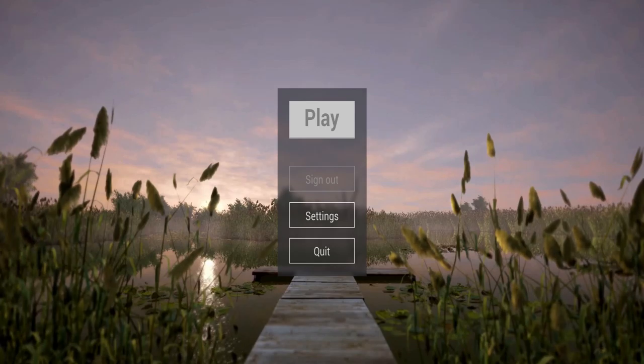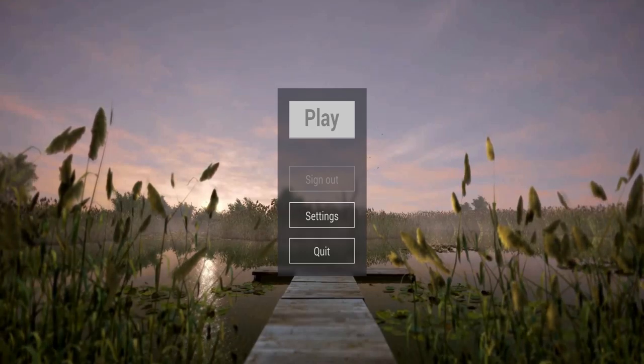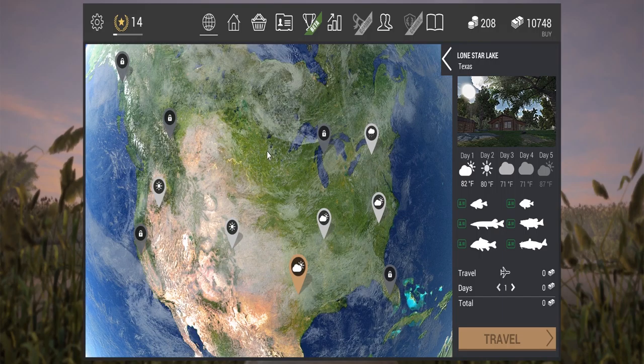Hello everyone and welcome to Fishing Planet with your host YouTube Ghost. I wanted to give you a tip on how to fish catfish in Texas. As you can see we are in Texas. The basic beginning of your adventure as a fisherman starts at level 1, 2 and 3. When you get to level 4, the adventure really starts because you are going to learn how to catch bigger fish - the catfish and the smallmouth buffalo. Right now we are more interested in the catfish. Let's begin.